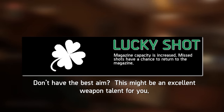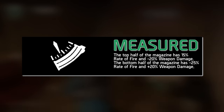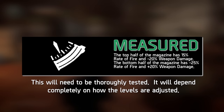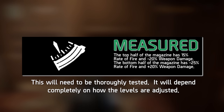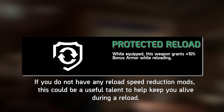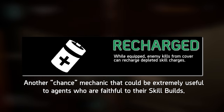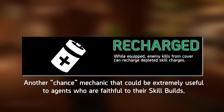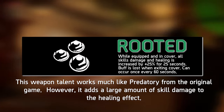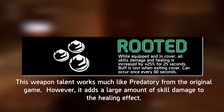Lucky Shot increases your magazine size, and missed shots have a chance to add ammo directly back into your magazine. Measured features a Rate of Fire vs. Damage tradeoff — higher Rate of Fire means less damage per round, but when the mechanic swaps, Rate of Fire decreases and damage per round increases. Protected Reload grants 10% additional armor while reloading — with increased reload times in Division 2, this might not be a bad talent. Recharged gives a chance to recharge depleted skill charges when killing enemies from cover. Rooted increases skill damage and healing by 25% for 25 seconds while staying in cover, lost when leaving cover, with a 60-second cooldown.